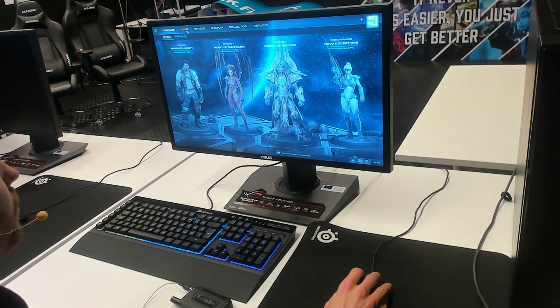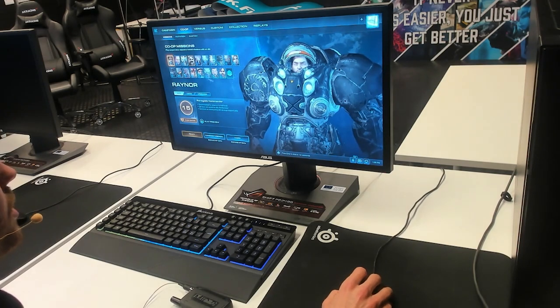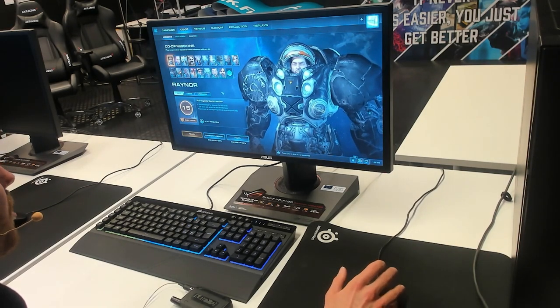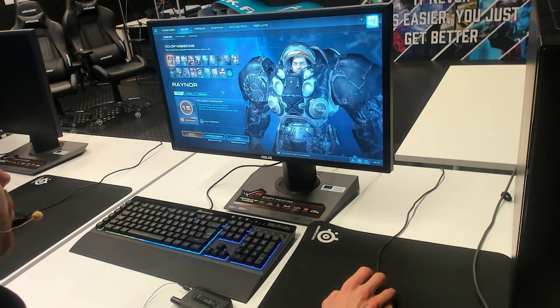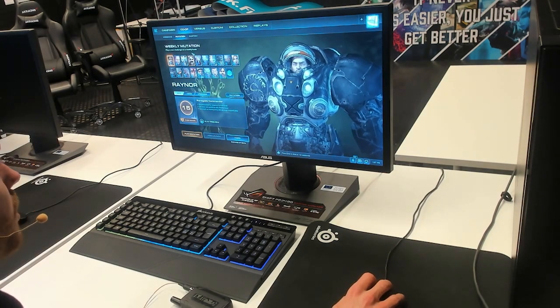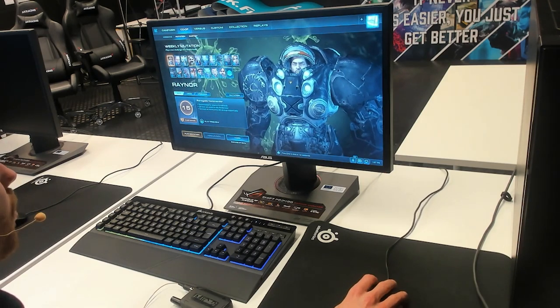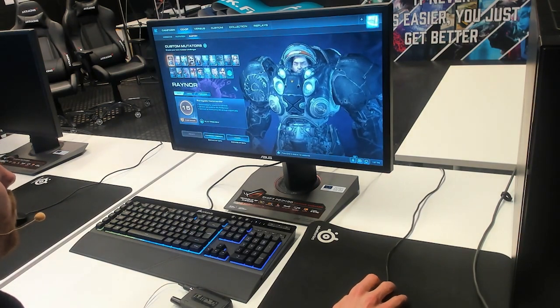The second button takes us to co-op. You have a variety of heroes to choose from, each with their own abilities and units. There are a couple of different missions available — some are taken from the campaign itself, some are only for co-op. For co-op there are also mutations, which rotate on a weekly basis and provide a challenge for players.